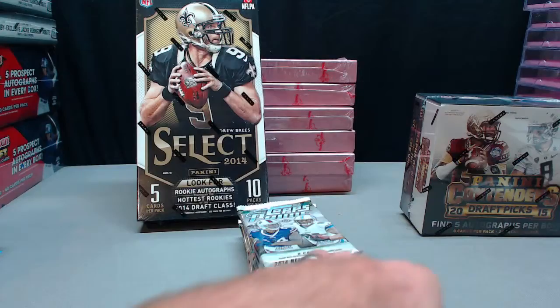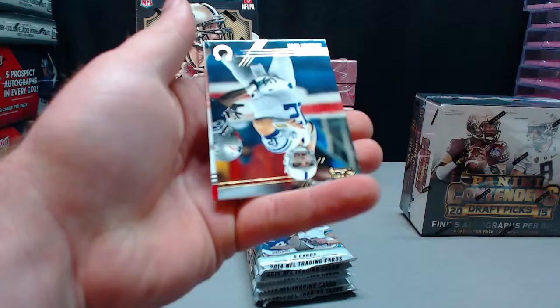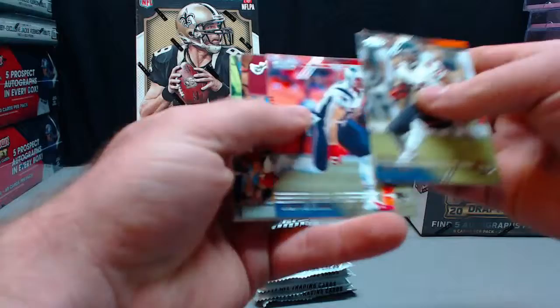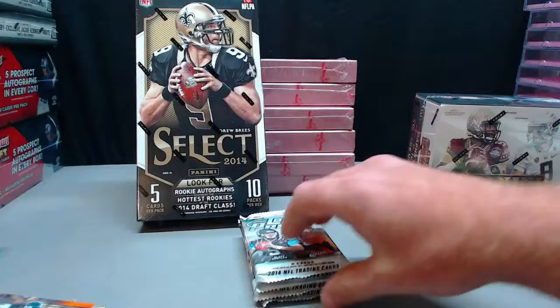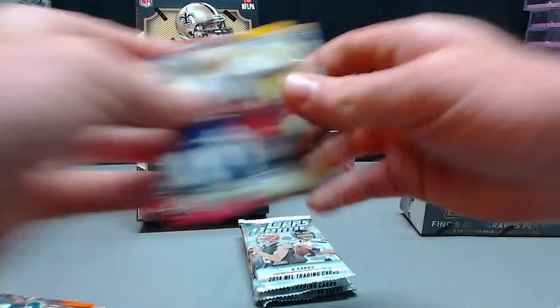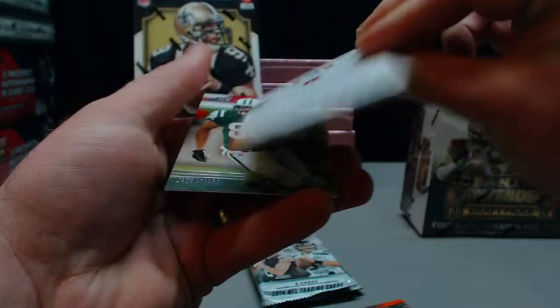Reggie Wayne gold and Eric Ebron copper, numbered to 350. Blake Bortles primed rookies, Andrew Luck gold, Logan Thomas. Andre Williams rookie. Charles Sims. That's three packs — should be all hits. And Jeremy Hill patch.